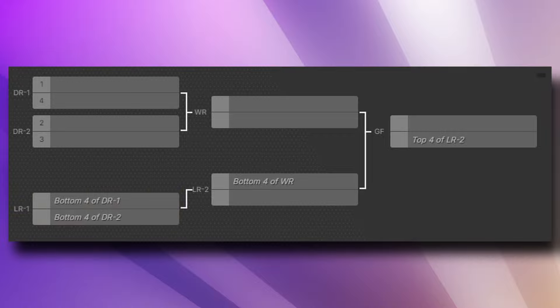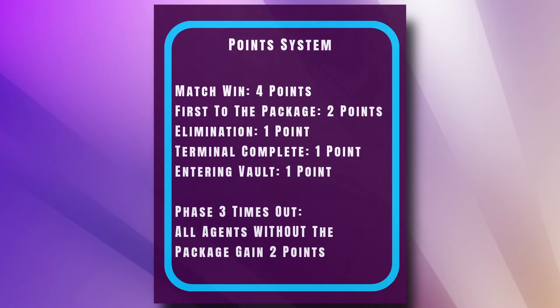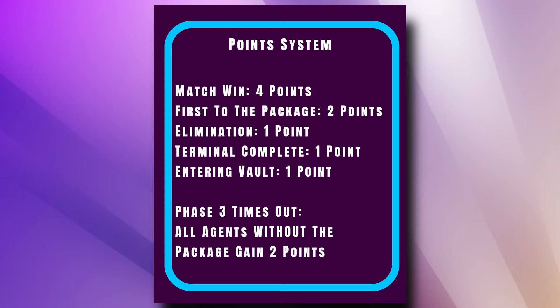The top four of losers round one and the bottom four of winners round would form the last round of day one, losers round two. It's do or die time, as the top four of losers round two earn their finale spot and the bottom four will not qualify. Since the C-Bank is a game with one winner and seven losers, the Chavez Cup is using a point system to score games.